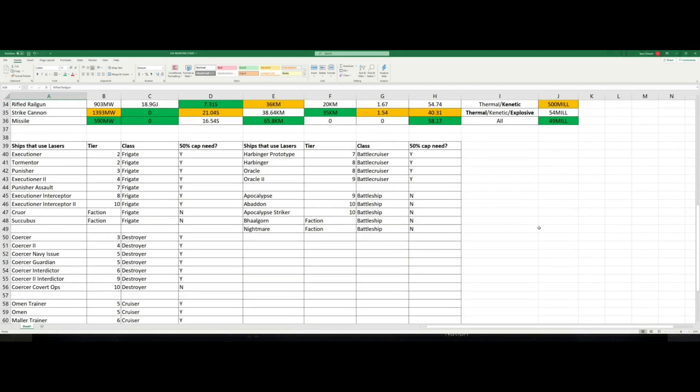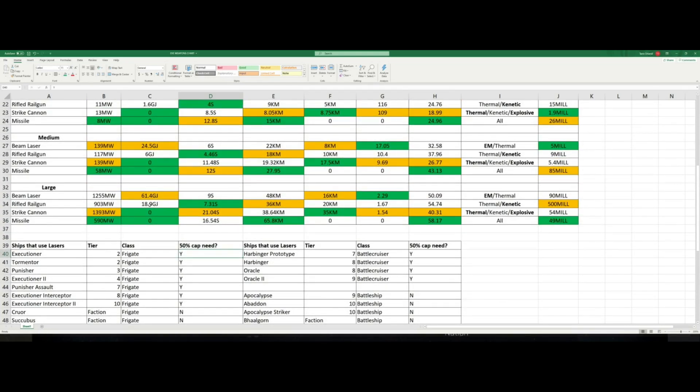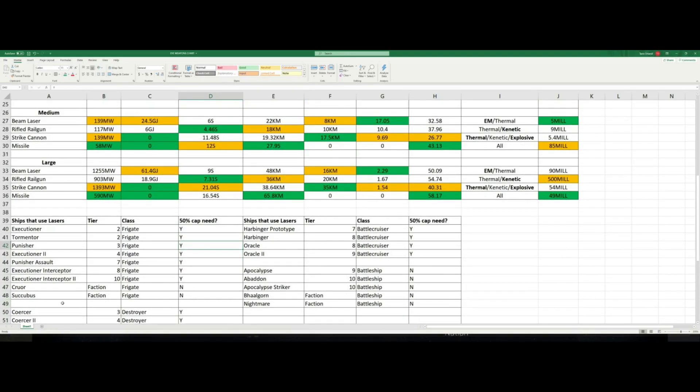Now let's look at the ships that would take advantage of lasers. For frigates, we have: Executioner, Tormentor, Punisher, Executioner II, Punisher Assault, Executioner Interceptor, Executioner Interceptor II, the Courier, and the Succubus — the last two being faction frigates. Every one of these ships has bonuses to laser damage or laser accuracy. The majority of laser-using ships have a skill giving them 50% reduced power draw, cutting capacitor usage by half. Every single one of these frigate ships, except the two faction frigates, will take 50% less to fire with the appropriate skills.